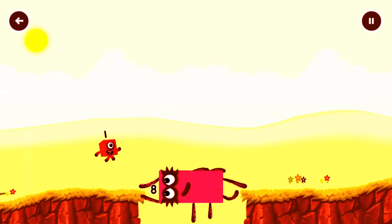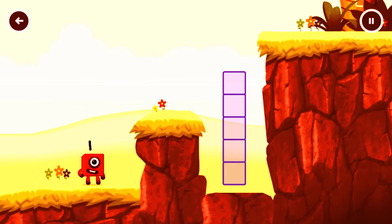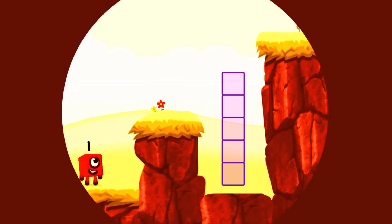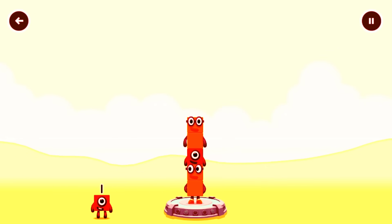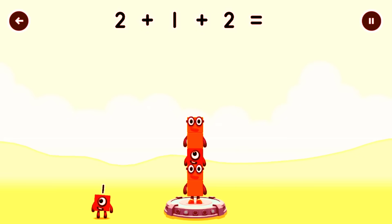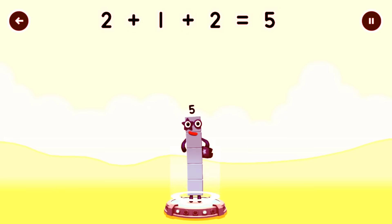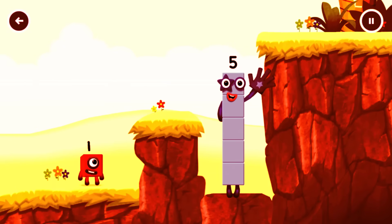Octoblock! Yes. Add number blocks to make five: 2, 1, 2 — you got it! Two plus one plus two equals five. High five! Yes, you got it!